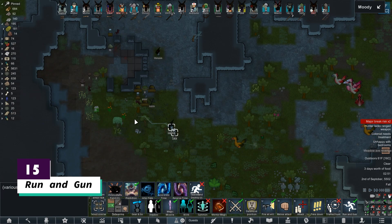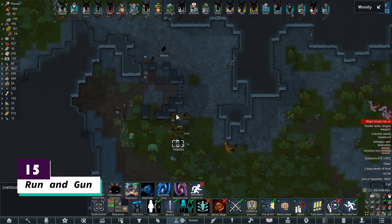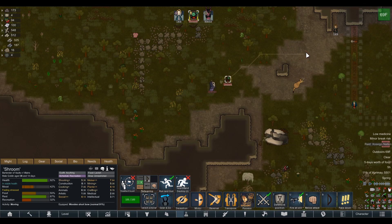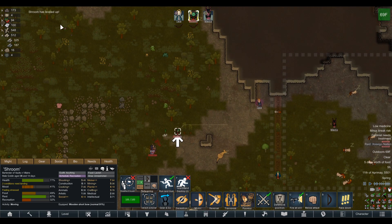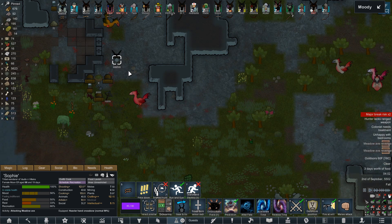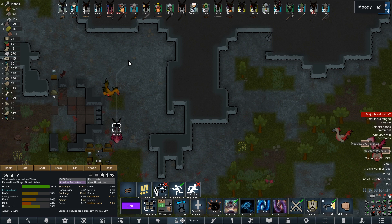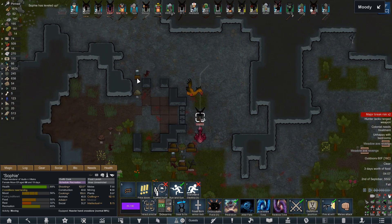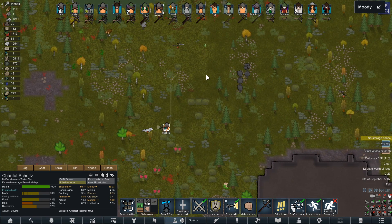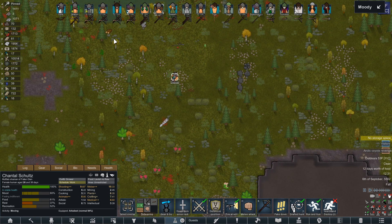Next at 15 is Run and Gun. Run and Gun does as its name implies — allows your colonists to move around while shooting at their target. Normally your colonists would need to run and then stop moving before shooting. This puts them at a disadvantage if they are running from an animal or a melee raider and perhaps aren't wearing the best gear. Some people think that this mod is OP, but it does provide balance by slowing you down slightly and reducing your accuracy while running.